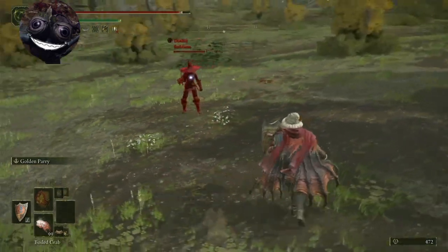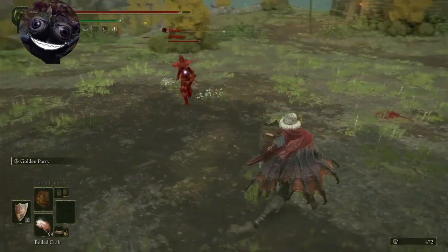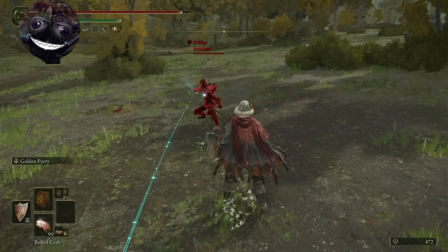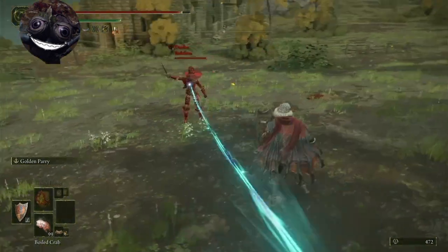Glenstone Pebble is super easy. You dodge the first Glenstone Pebble and at the lunge you throw your parry, and most of the time he'll go through.